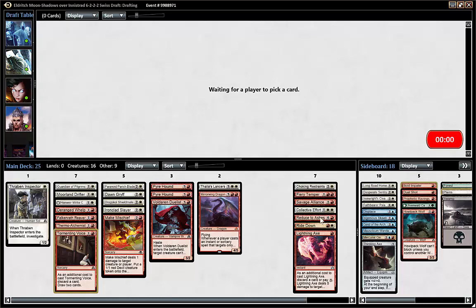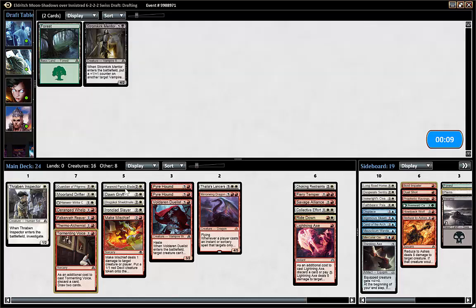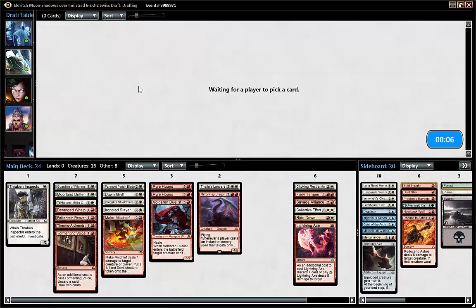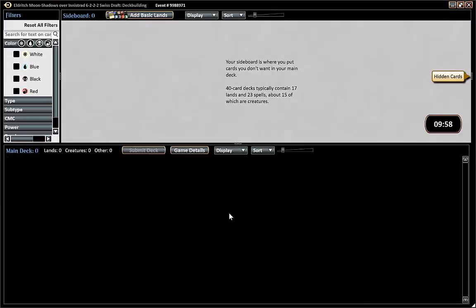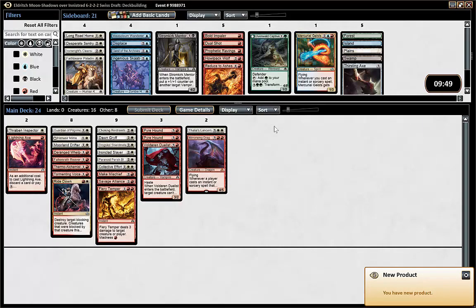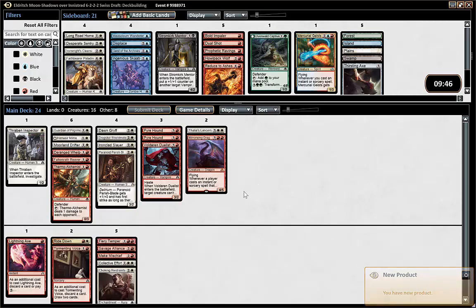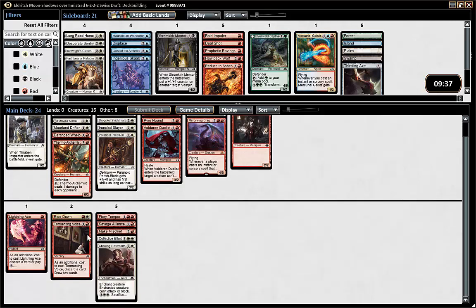Reduce Ashes — we don't need it, we already have to cut a card. I do like Make Mischief in this deck because it triggers stuff: Pyre Hound, Alchemist. You can actually do a sweet play — Make Mischief targeting Mirrorwing Dragon if you don't have anything that dies to it. Then you get a copy for each creature you control, say five creatures — you get five Devils. And that can just be game because they are very good.